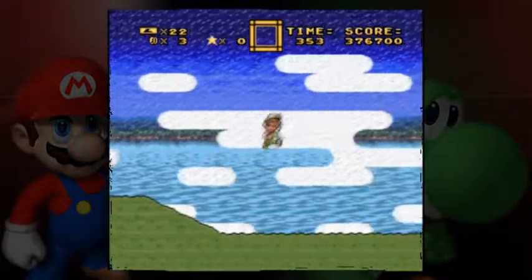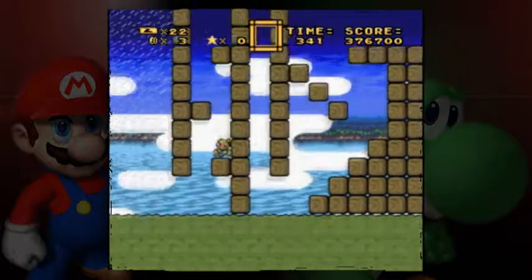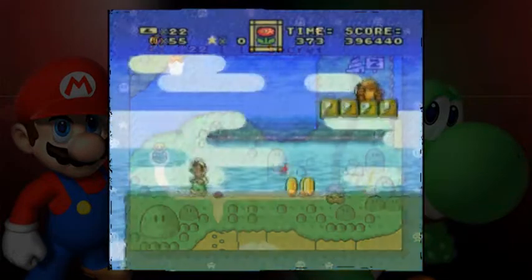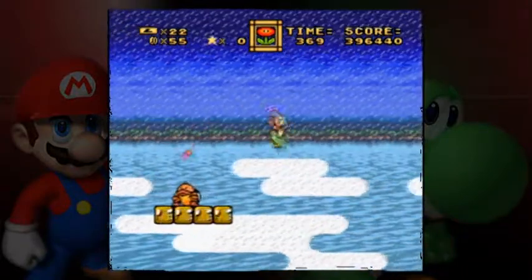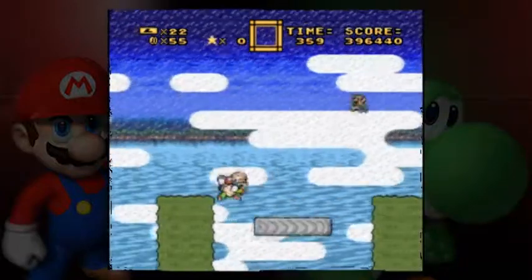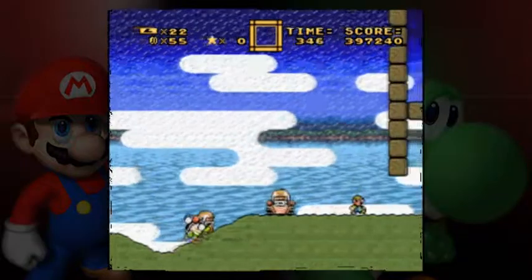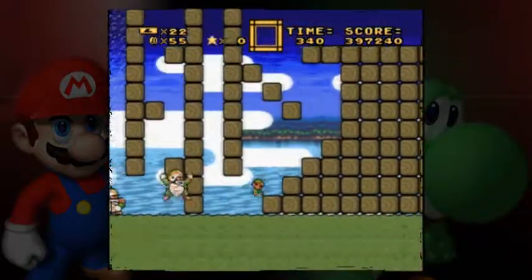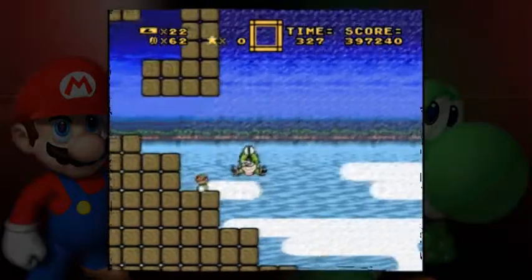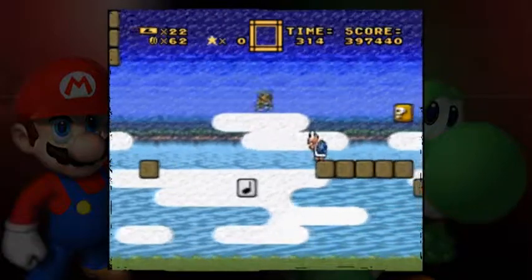Looks like that was an easy fire flower. Did I just kill a baseball chuck? Unfortunately, these baseball chucks don't seem to be phased by fire. The true foe of this world. So I suppose save-stateless was in mind when designing this — of course, it was not in mind for the hack to be played in this particular order, hence some of the difficulty that I had.